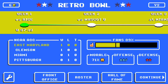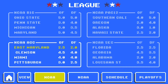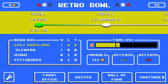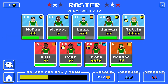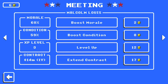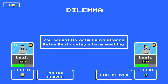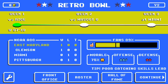Welcome back to another Eastern Maryland University Retro Bowl series. Today we're going to be playing the Mascot University Eagles. We weren't able to record the Rice game, so we're 1-0 on the year. On the roster right now, the first player has the most upside and the highest speed rating out of all the players on the team. We're going to boost his morale so he'll play a little bit better. Let's get into today's game.